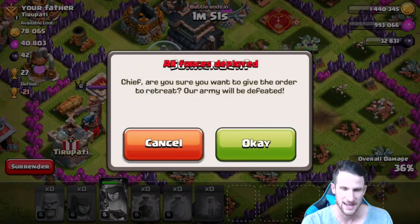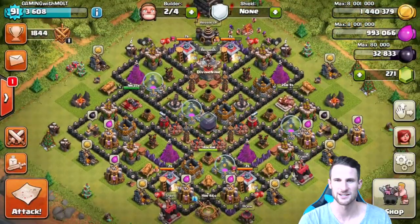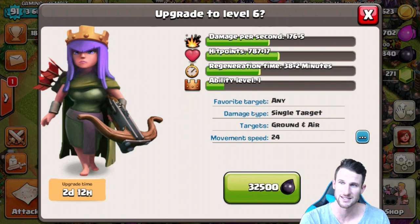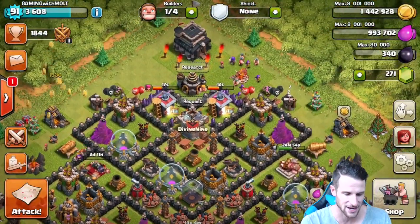We go ahead and use her ability in that battle right there — not too worried about anything else. That is what I'm talking about, another 1,200 dark elixir! Now she looks like she's sleeping, but she's about to go to sleep for a little bit longer because we're going to upgrade her up to level six. You get five more damage, 17 more hit points, a little longer regeneration — two days twelve hours. Let's go ahead and hit that up. Boom, that's what I'm talking about.